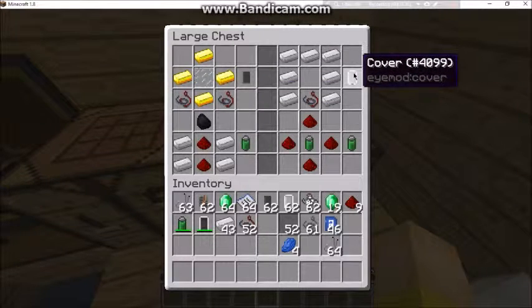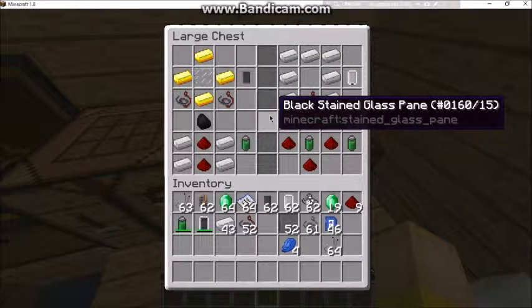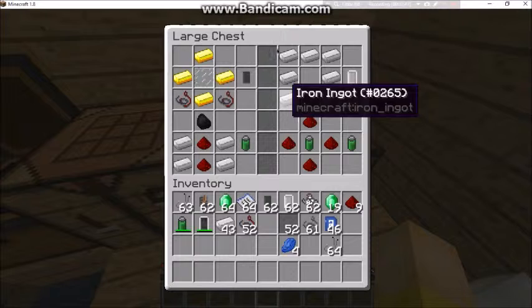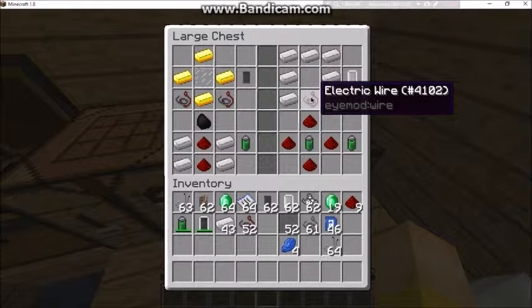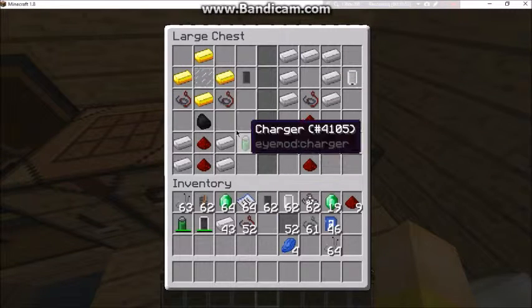You're also going to need a cover, because you can't just have a screen with everything else exposed. To make the cover you're going to need seven iron and an electric wire.